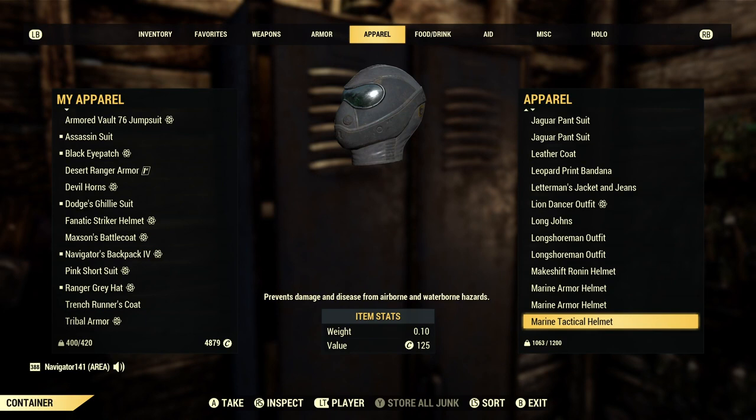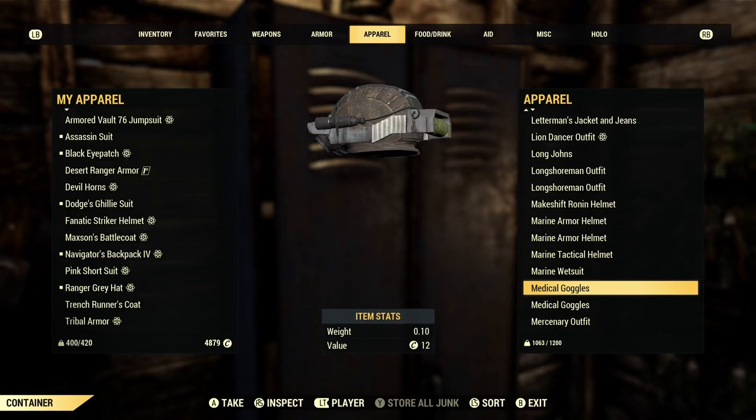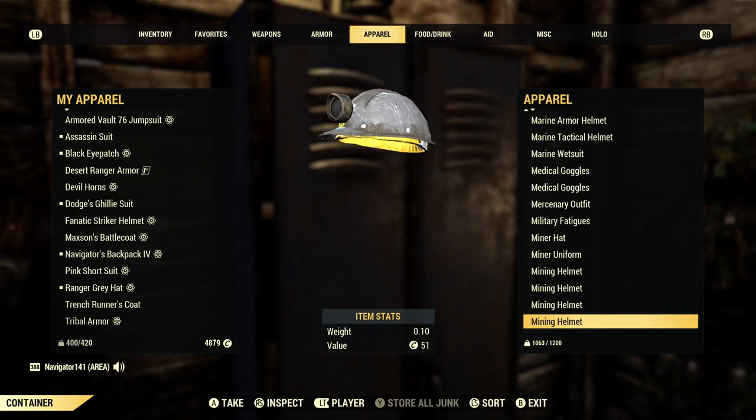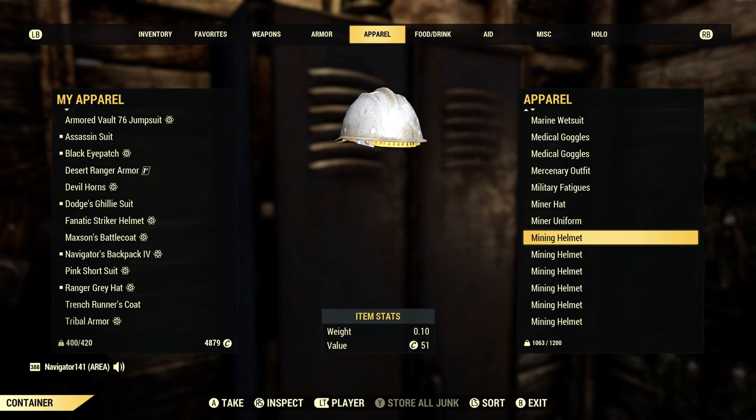The medical goggles right here are really awesome. If you mesh these with the Covert Scout armor mask, it kind of almost looks like a clone trooper — Specs from the Bad Batch, it reminds me a hell of a lot of him. We've got mercenary outfits, more military fatigues, a bunch of mining helmets. I didn't realize there are actually a bunch of variations on the mining helmet.